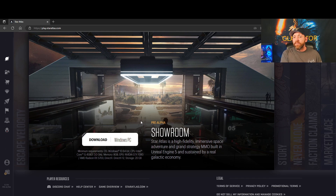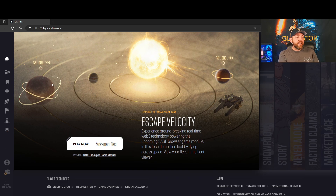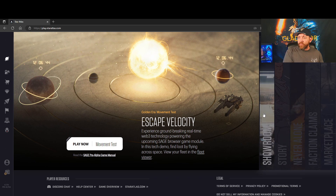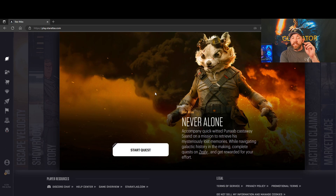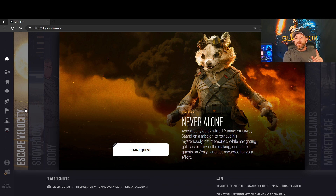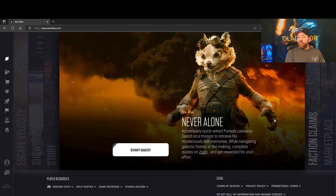The Showroom is the Unreal Engine 5 version of Star Atlas — that's where you see a lot of the review videos I've made. If you're interested in buying a ship it's good to get a sense of what you're getting. Continuing left is Escape Velocity, which is the movement test they're doing right now. There's loot to be found. In the Never Alone campaign you could win a two-million-dollar land prize, and in Escape Velocity the top prize is a tanker ship worth about a hundred thousand dollars.